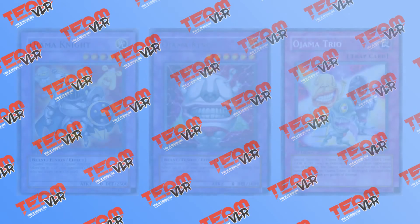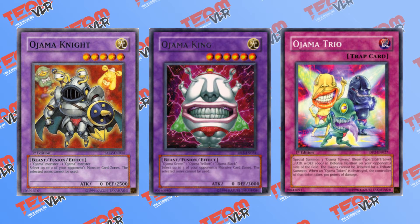These next couple of cards are part of one archetype, so I will also group them up for time's sake. Ojama Knight allows you to select 2 of your opponent's monster zones — these zones can no longer be used. Ojama King has a similar effect, however you are able to choose 3 zones. Seeing as how Knight can use any two Ojamas as opposed to King's fairly specific materials, it will probably be seeing the most play. The one zone difference does not matter as much, so long as you are able to target your opponent's extra monster zone before they can use it.